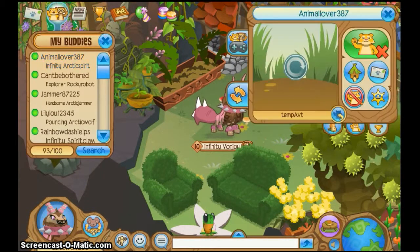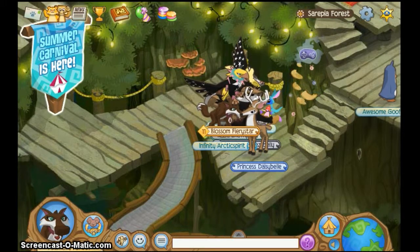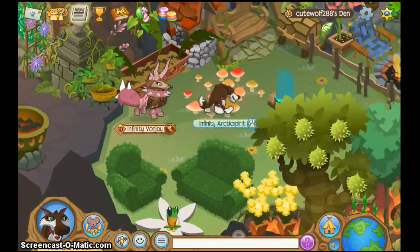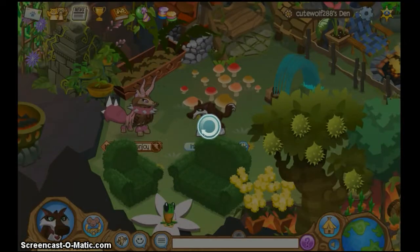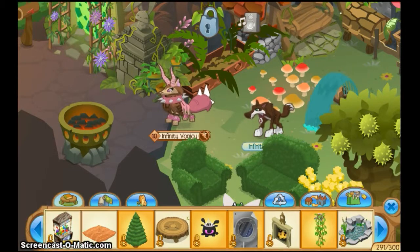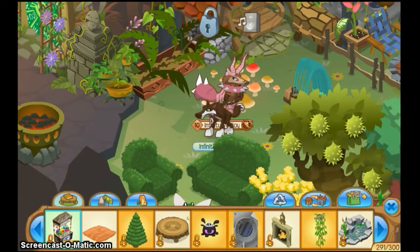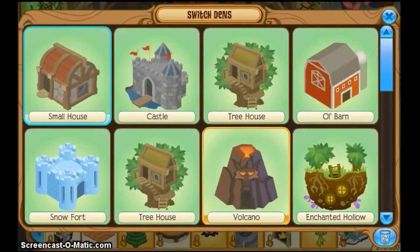First of all, you have to have another account — so mine is this one, I have others, but it's this one. You have to have a den that doesn't have the item in it, because as you can see, this one does not have the claw in it. And you also have to have a den that has the item in it — so like, this den has it.